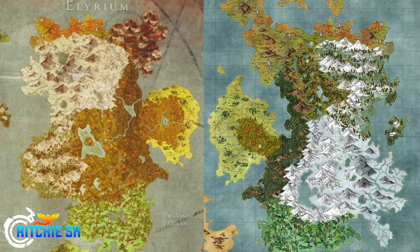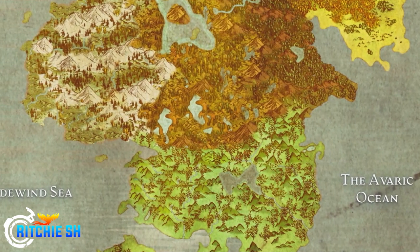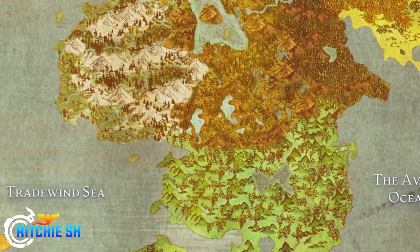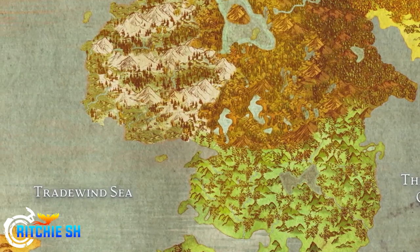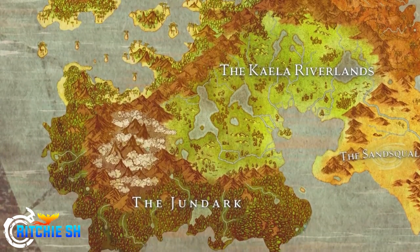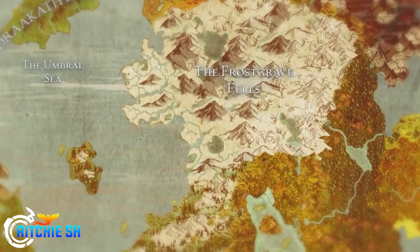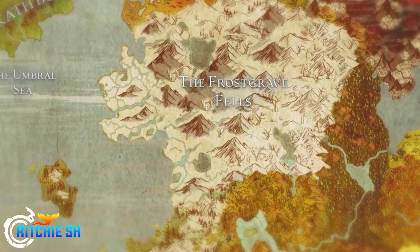The biggest addition on the eastern continent is a new volcanic region that was not on the map at all before. It's in the very northeast. There's still a volcanic region on the western continent too, though it's unclear if that will change. I actually said in my volcanic region breakdown video that I thought they'd expand on it — and they definitely have, adding a ton to it.